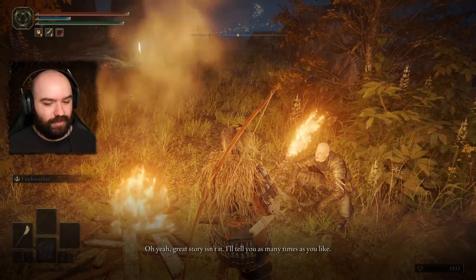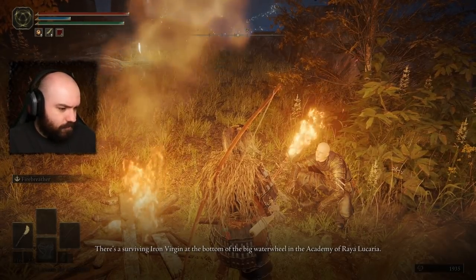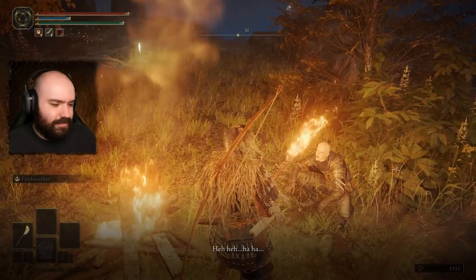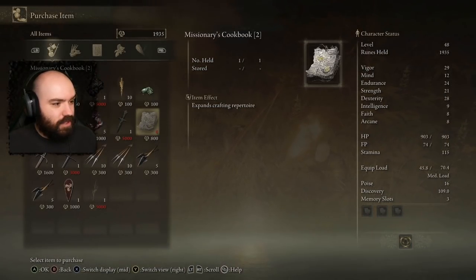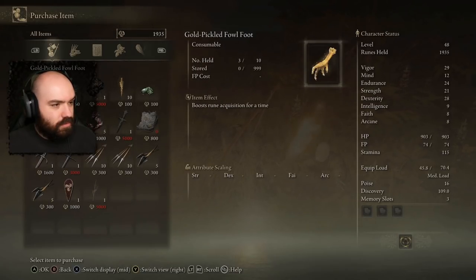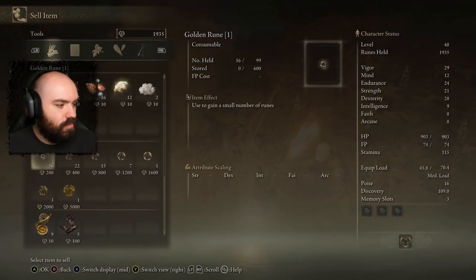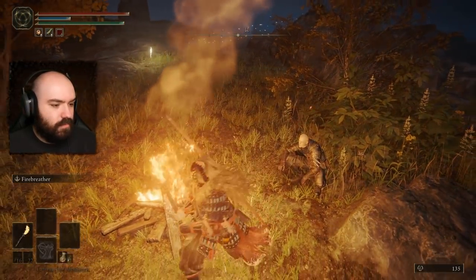He keeps repeating the story, laughing. I'm writing that down — Raya Lucaria, base of Erdtree. That seems like a pretty convenient teleport. I'm fully expecting it to be a trap he set for us in Raya Lucaria instead. He sells a Stonesword Key — I need to buy that. It's 5,000 runes. I'll sell some runes to buy his Stonesword Key. Cheers for that, Patches.